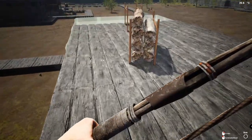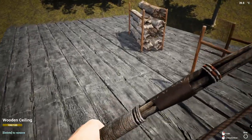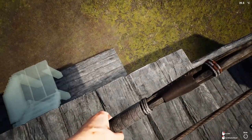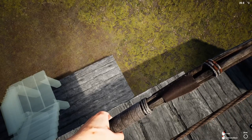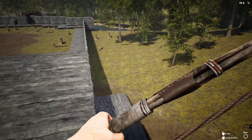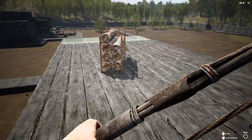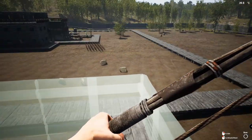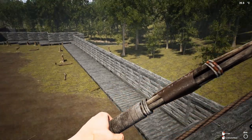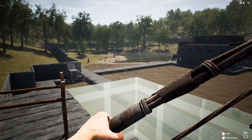I think I need to maybe move this tower back further - tear it down, take it back a little further, maybe go a little higher. That way, during blood moons I can just stand up here and shoot down at everything instead of going down there and fighting them on the ground. I don't need to do it - I'm perfectly fine just going down there hand to hand.